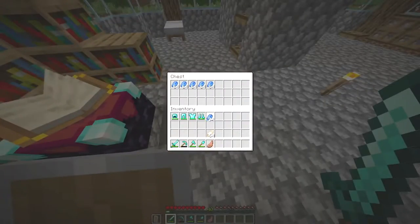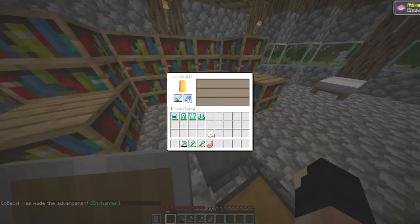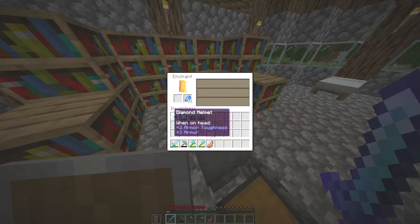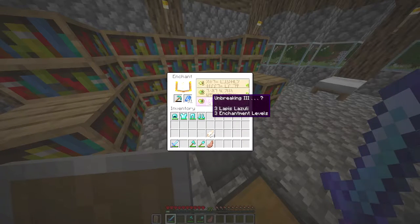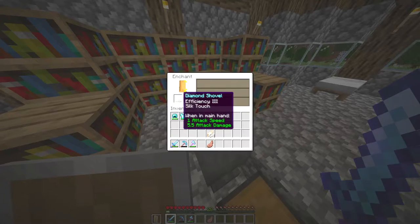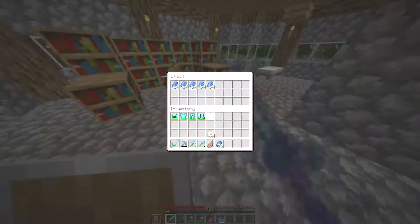Okay so I got the enchantment table done — full level 30 enchants. I'm going to enchant the sword first; sweeping edge is a really good enchant. Oh, that was kind of bad. Let's see what I can get on my chest plate — that's pretty bad. What about the pickaxe? Silk touch — that's pretty good. I probably should have gotten a new pickaxe but I don't have 30 levels, so I'm going to go get more levels.